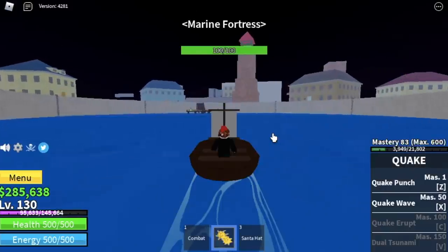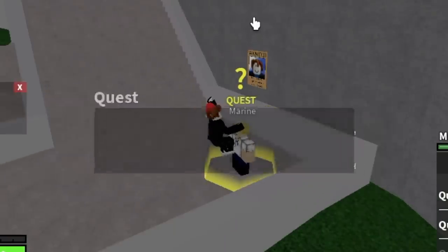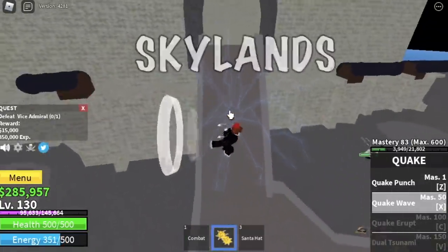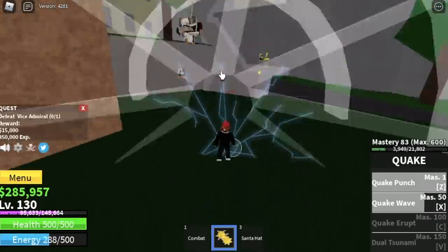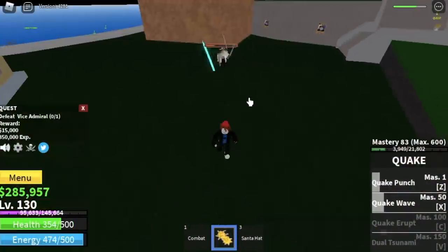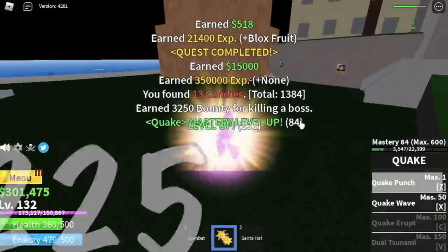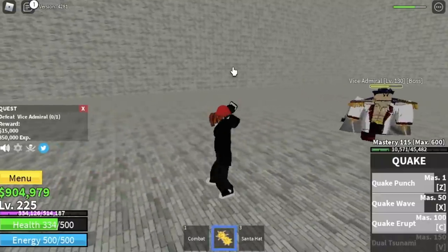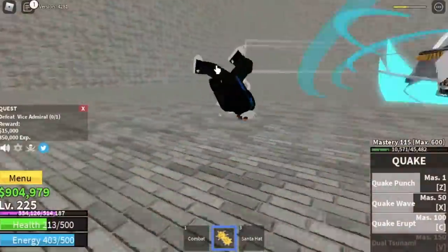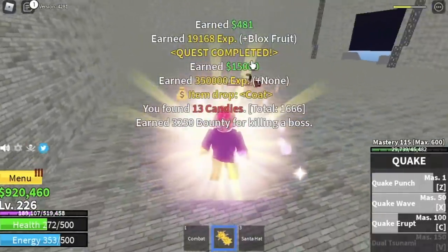Moving on, we're going back to the marine fortress. We're going to start defeating the vice admiral. Take note guys, we're going to skip the Skylands. Why? Because the vice admiral will give the same experience as the highest mob in the Skylands, the dark master. So the goal here is level 225. Before you even reach that level, you will be unlocking the Quake Erupt — the third skill. Mastery of 100 is needed. So how do you use this properly? Just use it when you're in the air.